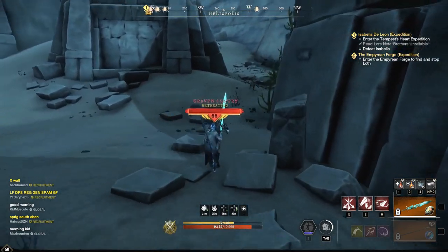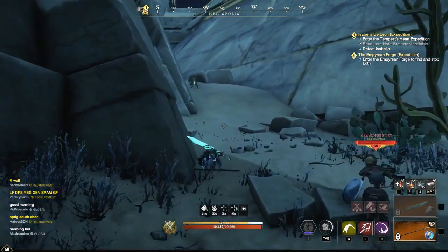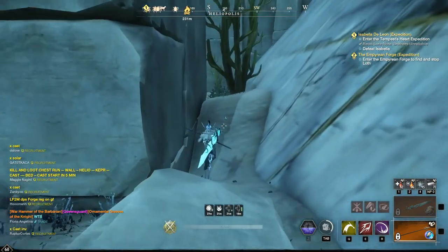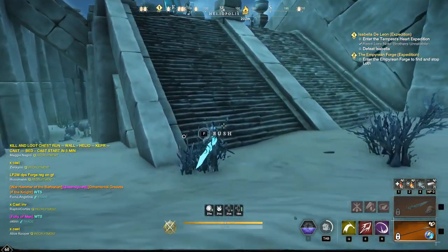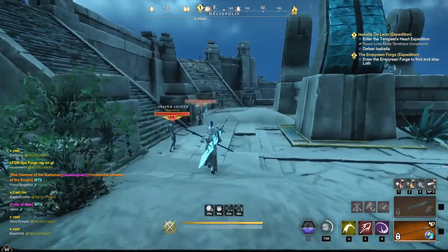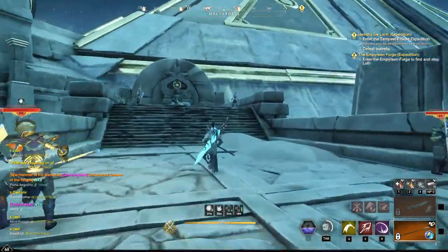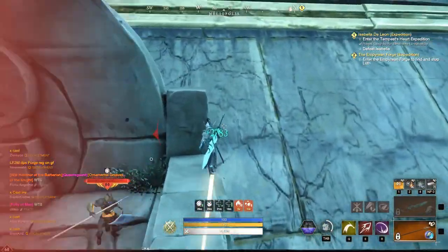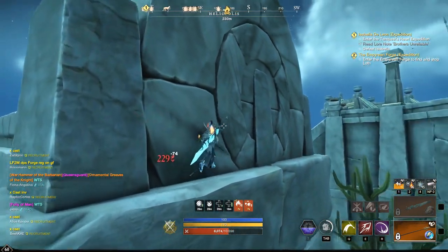Jump back up into your spot. I'll show you what to do if you fall off and how to get back up. It's actually a little easier to get back up that way — you pull fewer mobs doing it this way. Running back up, jumping onto the first ledge, moving over, falling down onto the smaller ledge. Block when needed because sometimes they can still hit you through that rock. Stay as close to the stone as possible and heal up when needed.